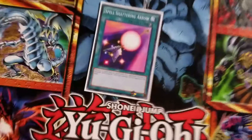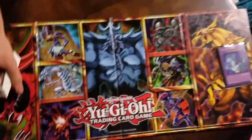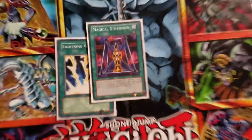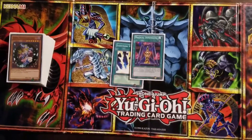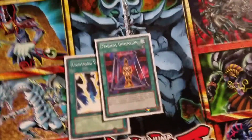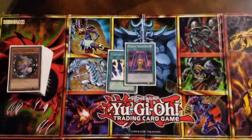One Spell Shattering Arrow — it's a quick play. For each face-up spell card your opponent has, you can take them off the field and your opponent takes 500 points of damage. One Lightning Vortex: discard one card and destroy all face-up monsters your opponent has on his or her side of the field. And one Magical Dimension: tribute one spellcaster type monster on your side of the field, and you can destroy one monster on your opponent's side of the field by bringing out Dark Magician or Dark Magician Girl.